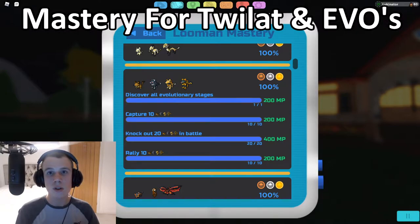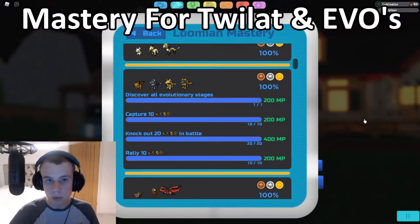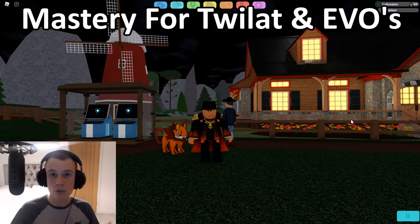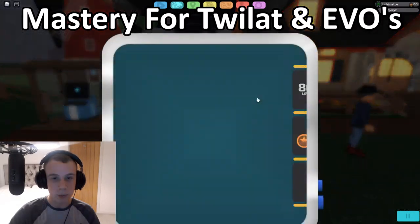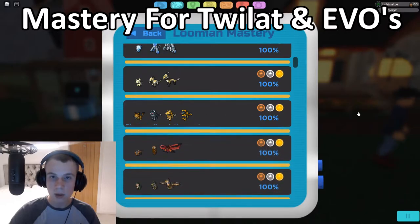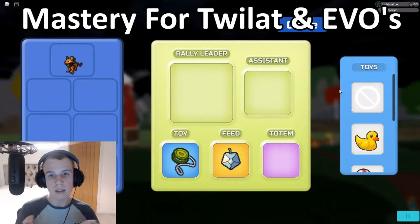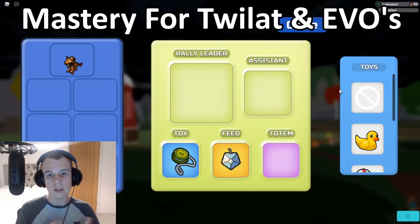The same goes for knocking out 20 of them in battle — go to Route 1 where they're lowest level. It'll be much easier to knock out 20 there. For rallying, it's the exact same as the starters — unfortunately there's no faster way other than game passes or the 2x rally rate boost. Just rally 10: put a Lux Rule, Umbra, Teacalypse, or even Twilight as your rally leader with the same species as assistant, and use the rally charm or rally boost to make it quicker.